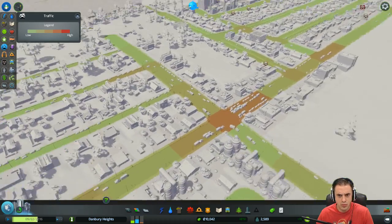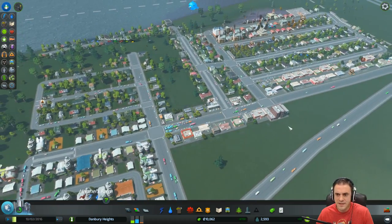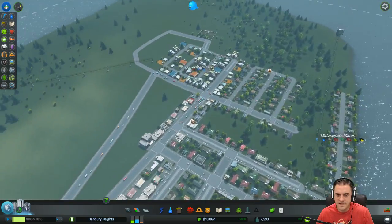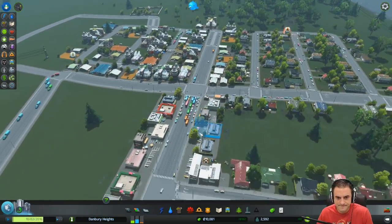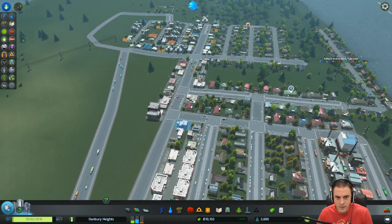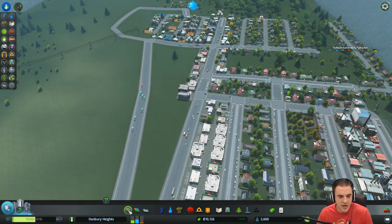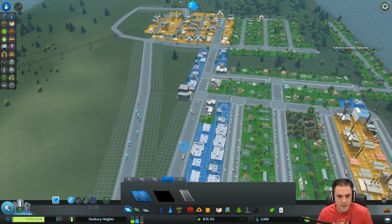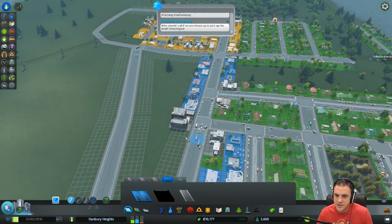Our first evidence of traffic problems. Why is that? Because this is a main deal here. So what if we made another offshoot — maybe from there to there — to give people another shot? Let's see if we can do that. This is highway, correct? It is. I don't really — that's not a smart deal.